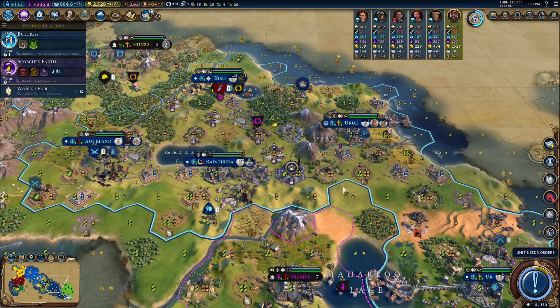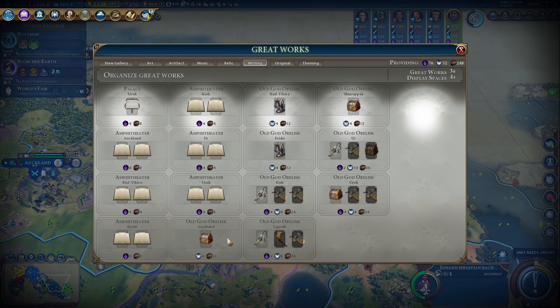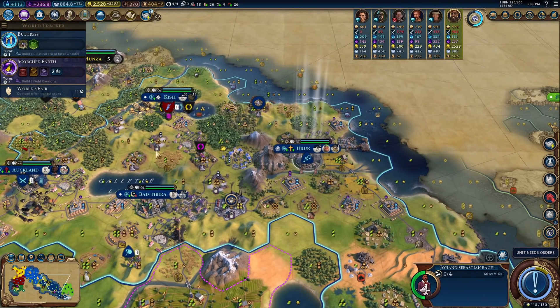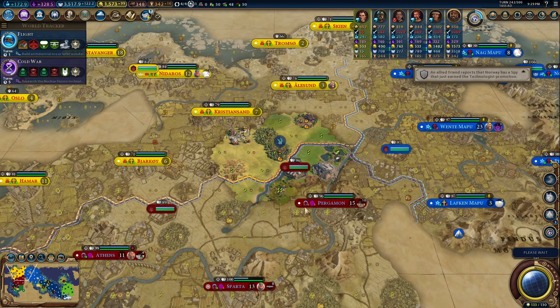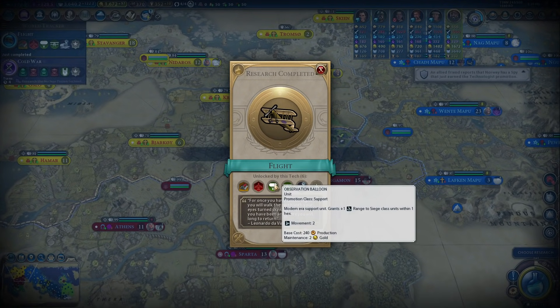We still have a spot in our palace too. We have this musician — let's just put that there. Probably better to actually get a relic, but let's just put a great work of music in there. Do you know what we're going to do?